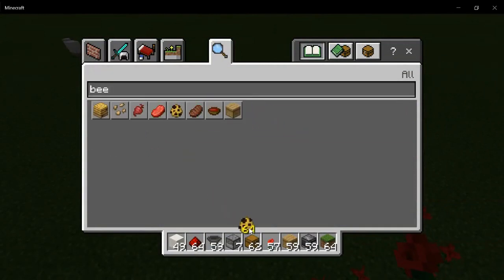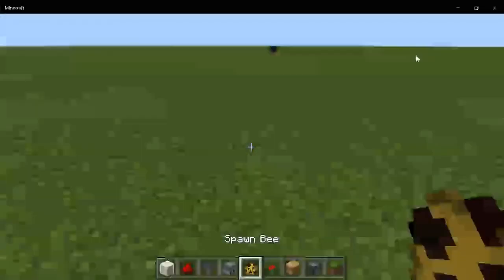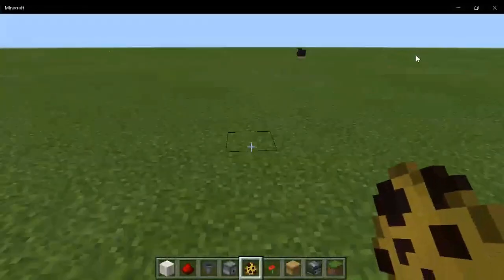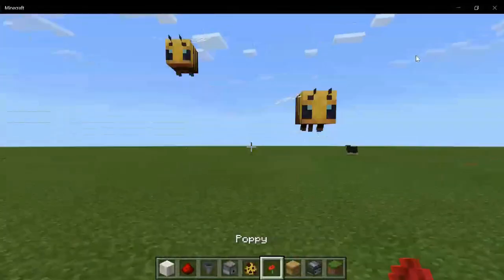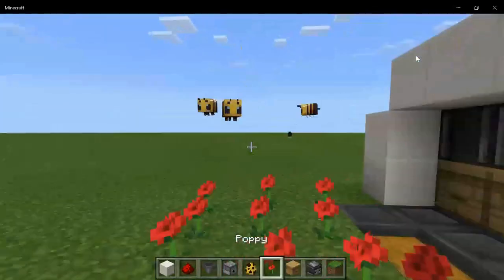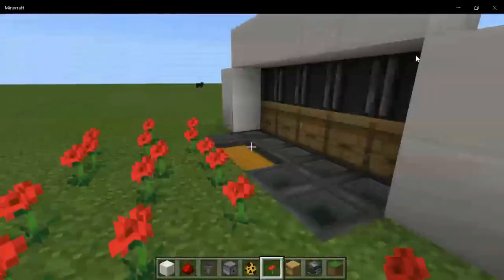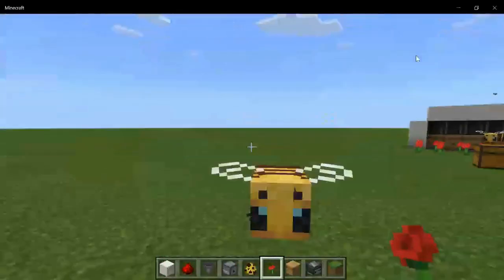Now what you have to do is go get some bees. I'm just going to get them from my inventory since I'm in creative, but you're going to have to find them in survival. Once you get them over here, they're going to pollinate these flowers and then go into the beehives.